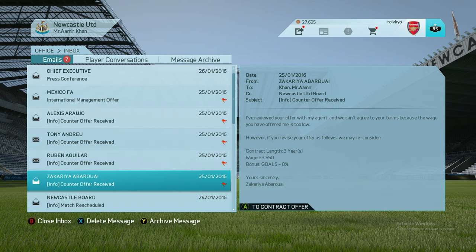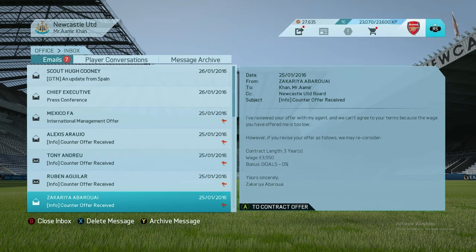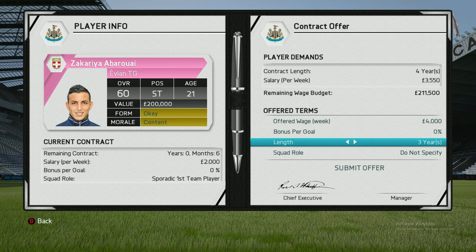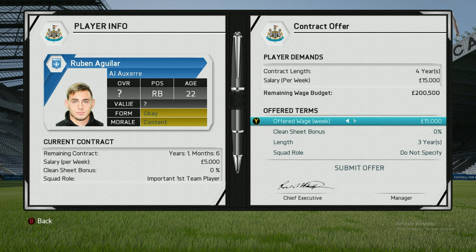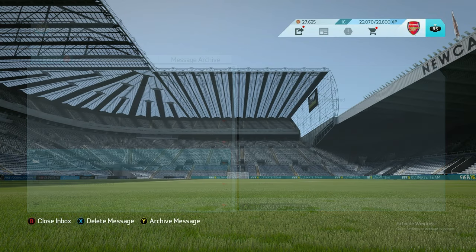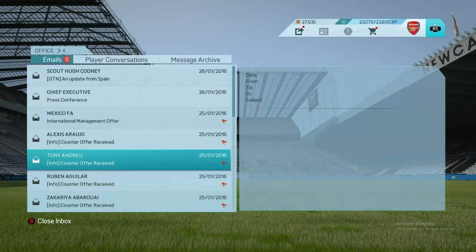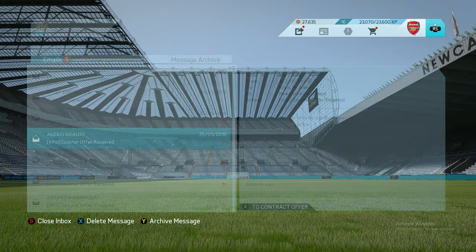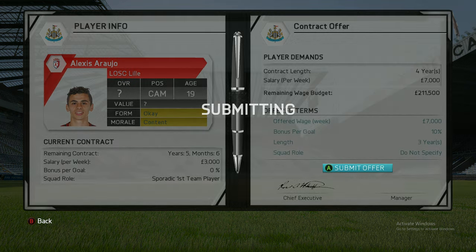FA Cup results: Arsenal 4 Watford 0, Bolton 0 Crystal Palace 0, Bristol City 1, Chelsea 2 Manchester United 2. Counteroffer received — the player wants 4,000 so I'll offer him 4,000. This guy wants 15,000 — quite a jump from five to fifteen thousand. Another player also wants 15,000. If you want something, you have to pay for it — that's the moral of the story. The last one wants 7,000, so I'll offer him 8,000 with a ten percent goal bonus.